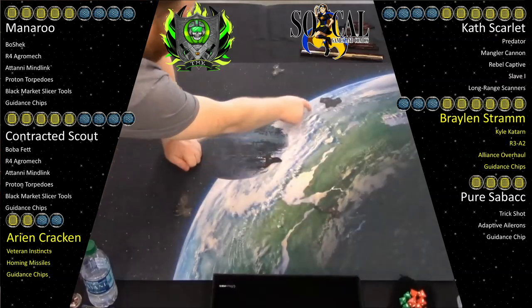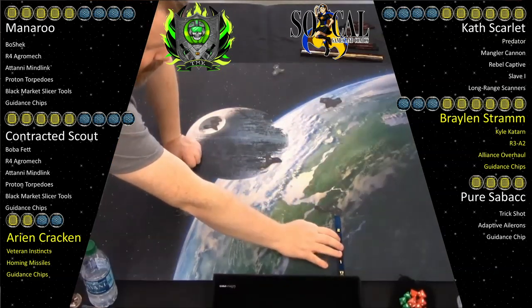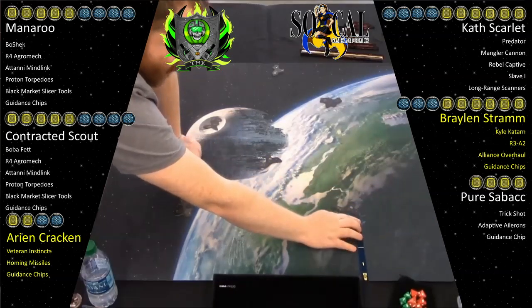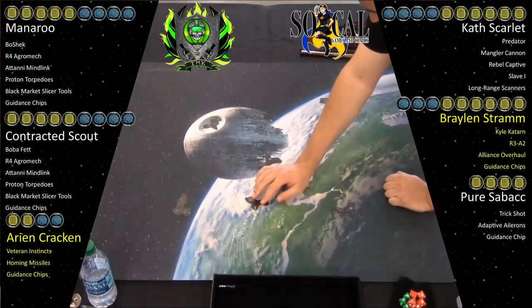I'm doing good. So tonight's round two of our trader tournament. You want to go over the rules for us? Sure. So it's a 100-point list like normal, but you must include one main pilot from a different faction. This ship is the Trader. It must be less than 50% of your squad points, it must be a small base ship, and all upgrades to the Trader's ship must be eligible for that ship's faction. All other standard X-Wing rules apply.